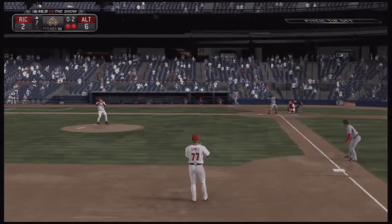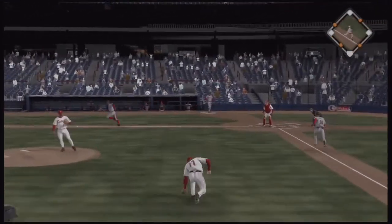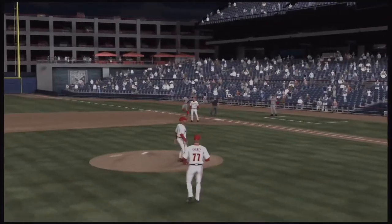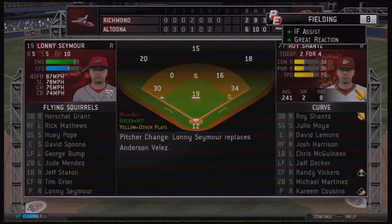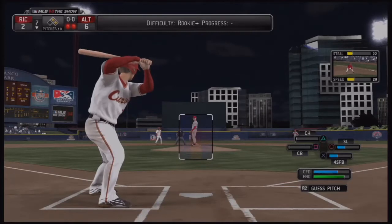Shantz will get a chance in the top of the seventh and he'll get right to the ball on the infield, firing over to first for the out — that one was too simple for Shantz. He'll now get a chance to drive in maybe another RBI. He has two home runs and eight RBIs on the season as of now and could get that up to ten with a gap hit.